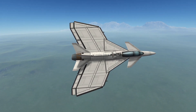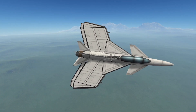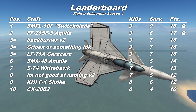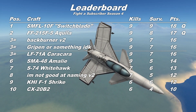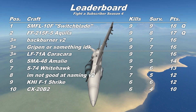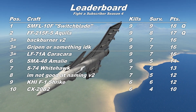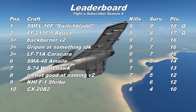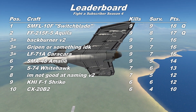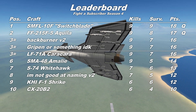A good performance there by the 'I'm not good at naming V2 final,' but it did come unstuck — as a few have this season — against my Spike Tails. Bringing up the leaderboard, with seven kills and five survivors the V2 sits on 12 points, just ahead of the KHI F1 Strike by virtue of having killed more craft. Sadly that puts it outside of the places for this season's finals. But when one door closes a window opens, and this result means that Casino Stardust and his FF215F5 Aquila will be featuring in this season's finals. Congratulations to him, but commiserations to Kerbaly Kerbal.